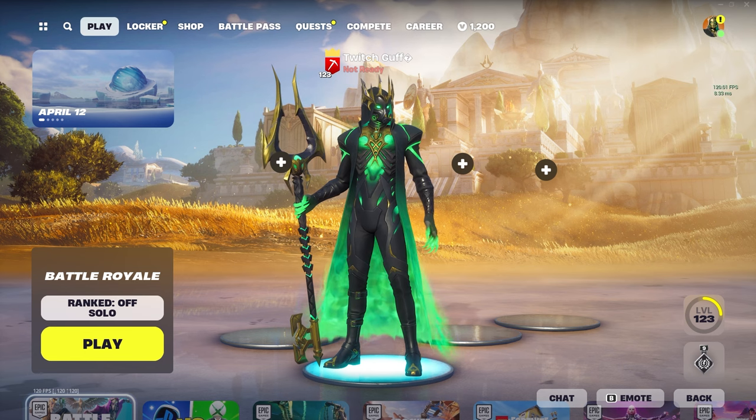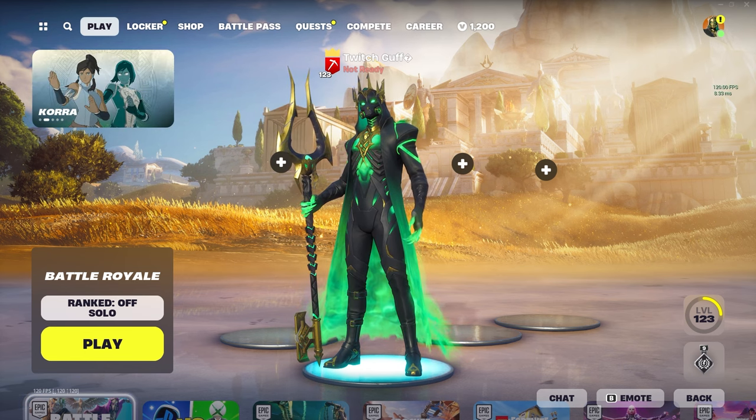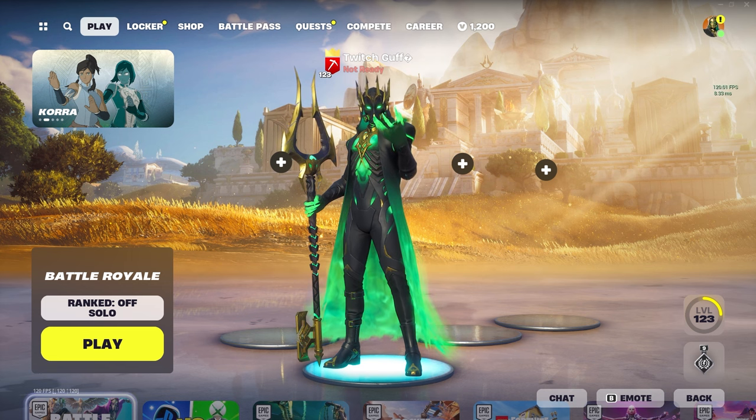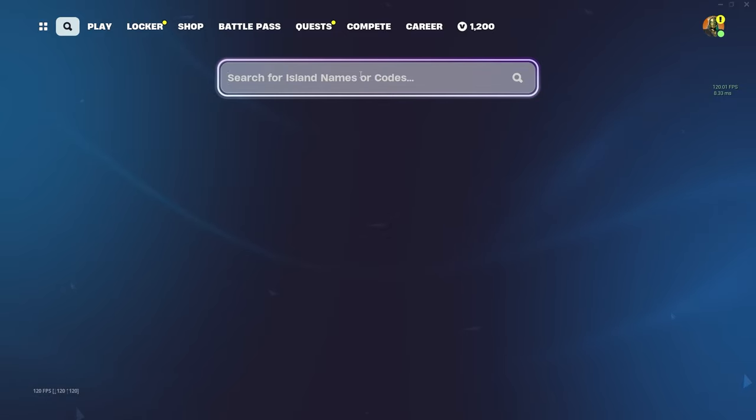In today's video I'll be showing you one of the best XP glitches for Chapter 5 Season 2. To get started, all you have to do is go to the top left search bar and put in the secret map code.